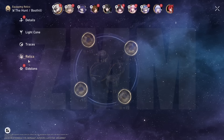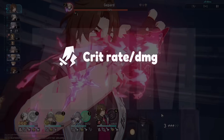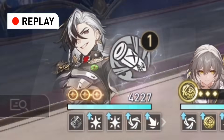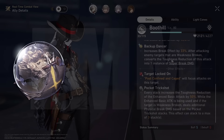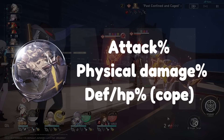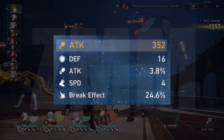As for his build, we are running Boothill with the 4-piece Thief set and 2-piece Talia set. His main damage will scale off Break Effect. However, having Crit or Attack stats will still contribute to his damage, especially early on, to get those kills on trash mobs in order to get his stacks. Speed is his best stat. For the Rope, make sure to always run a Break Effect Rope. For the Sphere, you can choose to run Attack percent, Physical Damage percent, or if you need survival, Defense or HP percent. You can run him with any main stat and he'll be fine as long as there are a ton of Break Effect and Speed in the substats.